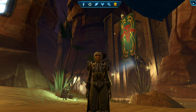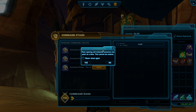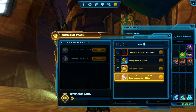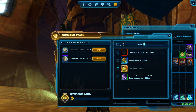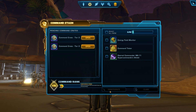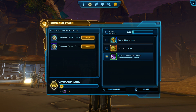When you open a command crate, the items you receive are not automatically added to your inventory. Instead, they are added to your command stash where you can then decide to either claim them or disintegrate them. To view your command stash, press CTRL-I on your keyboard, or find it under the icon of a triangle in the main menu. If you're not interested in the random items you receive, disintegrating an item will earn you some CXP, or if you disintegrate a piece of gear with stats, it will earn you some unassembled components, which can be saved up and used to buy gear from vendors on the fleet.